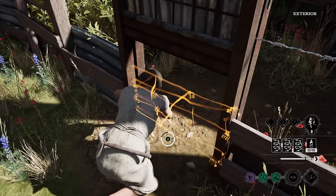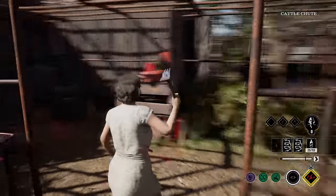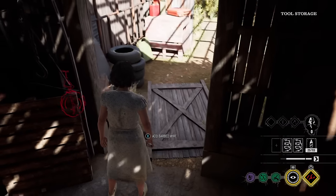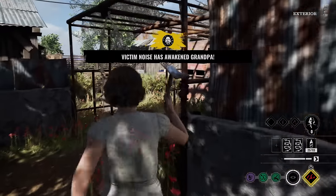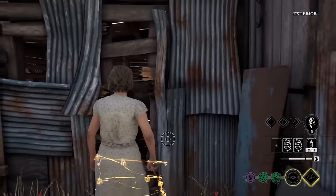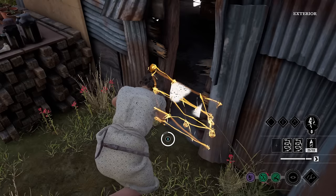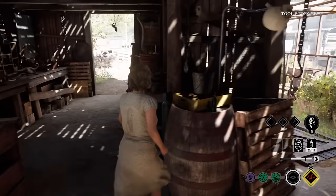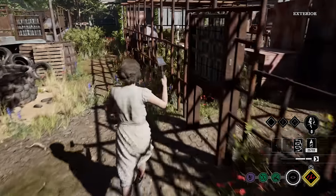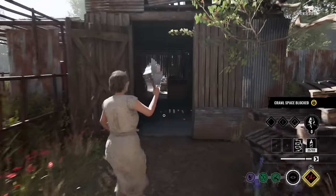Let me think about my other two traps. I'm going to place one over here — victims like to go through this wall gap a lot. We got Leland over there, he's running — I gotta hurry up and place these traps. For my third one, I'm placing it right here at this doorway. Let me close this first.